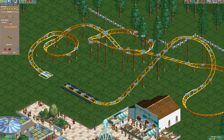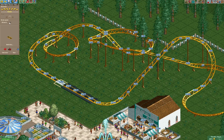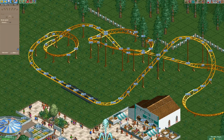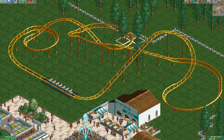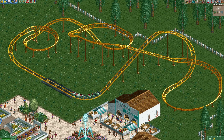Now let's just add some brakes. Let's add our entrance right about here and our exit is gonna be right here. That looks quite good — I only just noticed that it goes through this tree right here, so let's just remove those real quick.